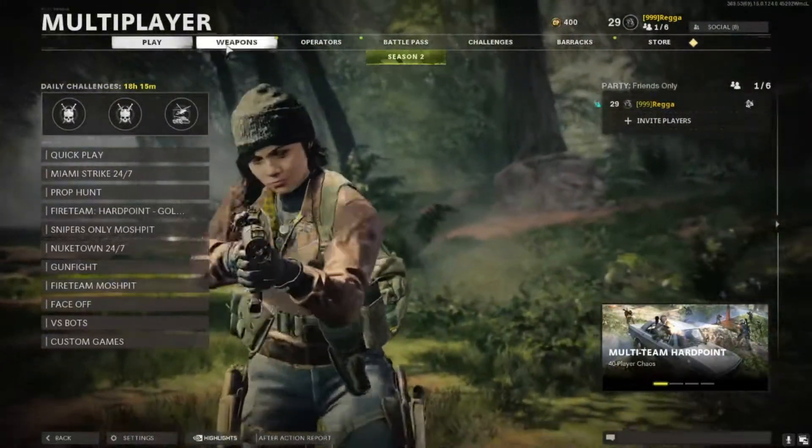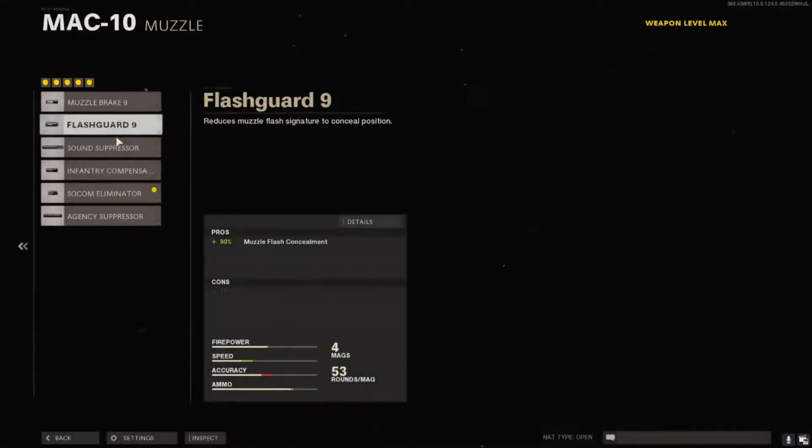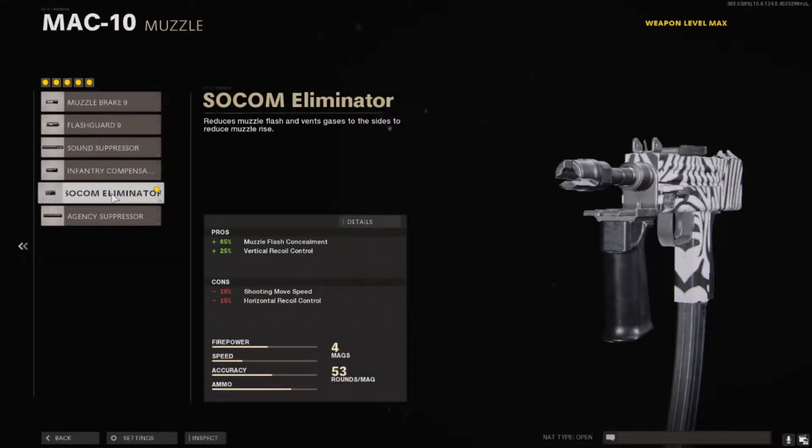I'm showing you the best MAC 10 setup with no recoil at all. The first attachment you're going to have is the silencer eliminator — you want this because it gives you 25% vertical recoil reduction, which basically takes away almost all of the recoil, and it also provides muzzle flash concealment, which is very good.